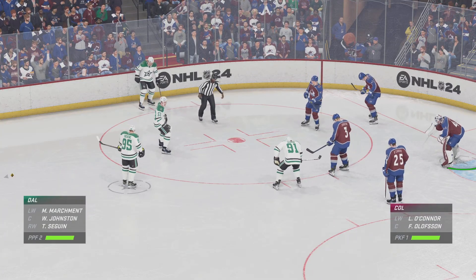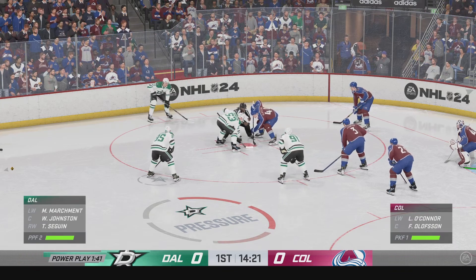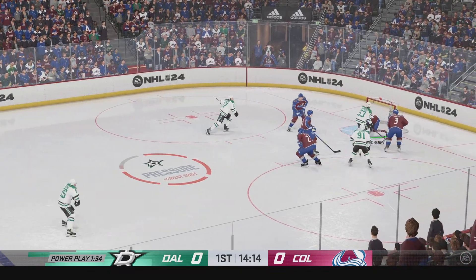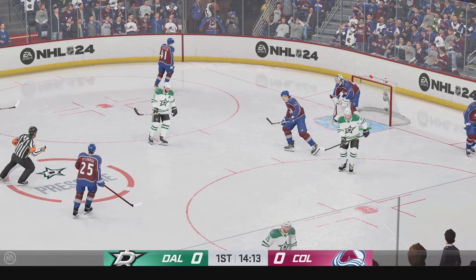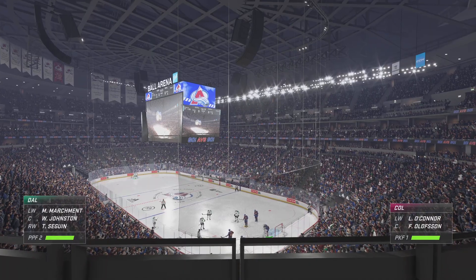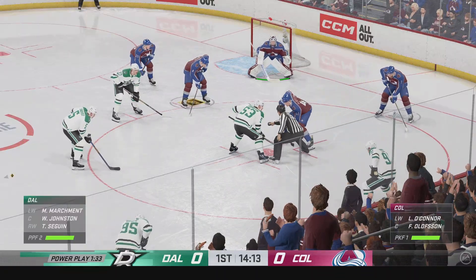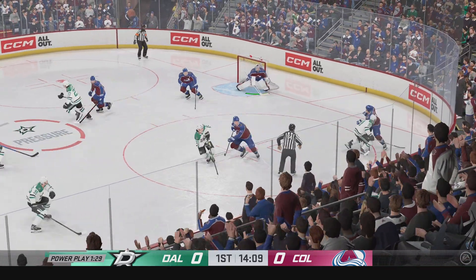Johnston's at the face-off dot ready to win this draw on the man advantage. Dallas takes possession after that offensive zone face-off. Stones him on the play! Olofsson's side still shorthanded here as they slide in for the face-off. Let's go back! Puck is dropped and we are back underway.